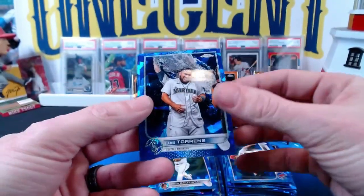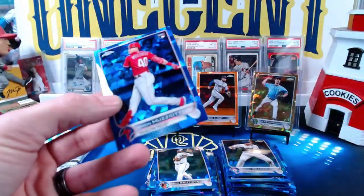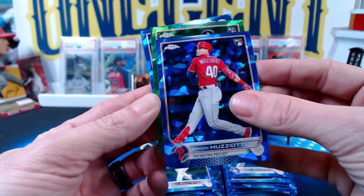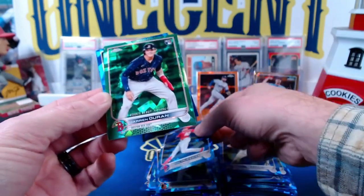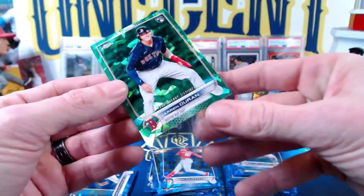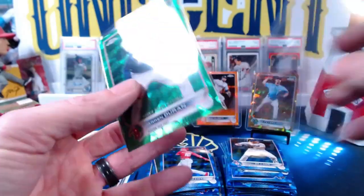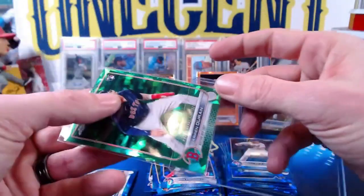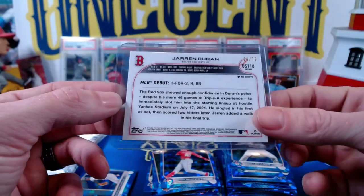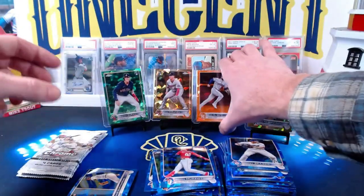Zach Davies, Luis Torrens — this is almost like the exact same box as box one. Corey Seager. Simon Muzziatti rookie, and a green! The green rookie card, Boston — that's going to be Jarren Duran rookie debut. This box a little bit better with parallels because we get two rookies. In Sapphire I don't think the rookie debut designation penalizes you as much as in regular Topps Update. Numbered 58 out of 75 on the Jarren Duran green.